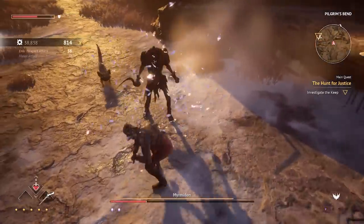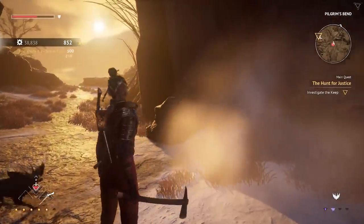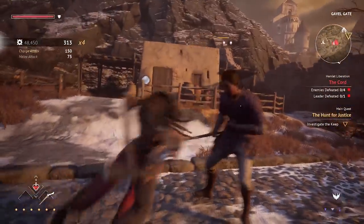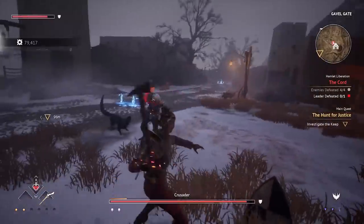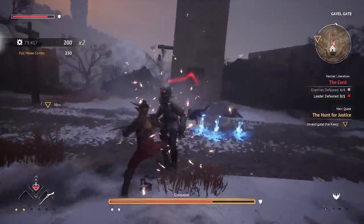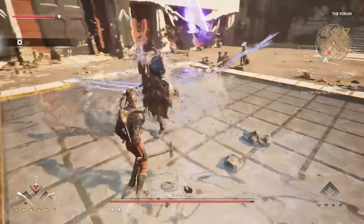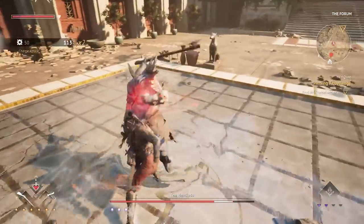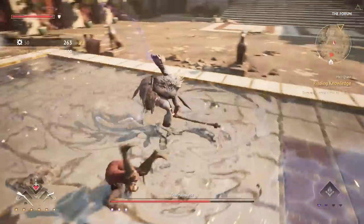When the armor bar is filled, protagonist Noor is able to land a devastating execution attack against her foe. In most cases against normal enemies, it looks like these executions kill her targets outright. However, stronger enemies and bosses can seemingly withstand multiple versions of these attacks. They're still worth doing though, because when it comes to these more powerful targets, Noor can use this execution attack to rip away an enemy's literal armor, like a shield or breastplate, making them more vulnerable to her attacks.